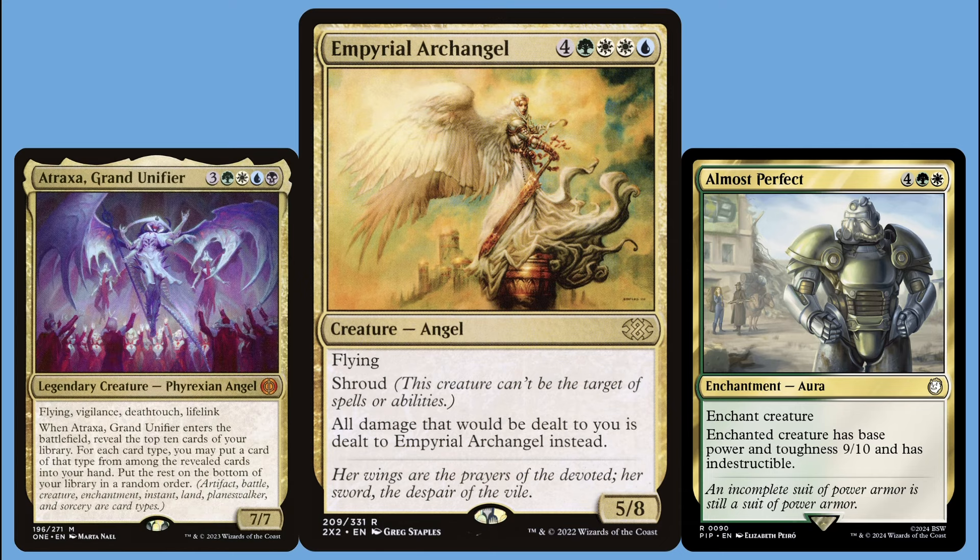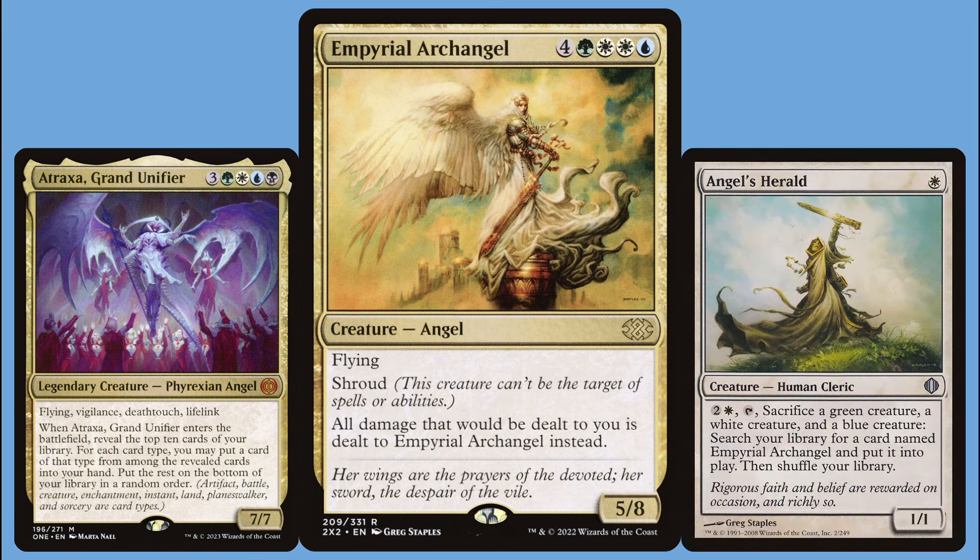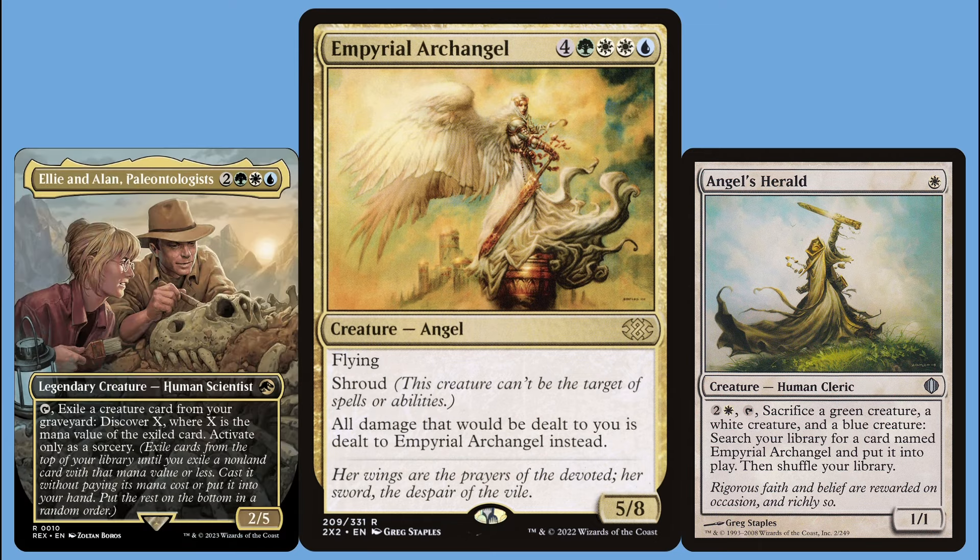As far as commanders go, I think of Atraxa Grand Unifier — you're in all the colors you need, it can help you find your combo pieces, and your commander is also an angel. Another thing to consider is that Angel's Herald is a one mana 1/1 that can tutor Imperial Archangel right onto the battlefield. So if we can tutor up Angel's Herald, we can sacrifice creatures to get the Archangel out even sooner. To that end, I think the best candidate is Ellie and Alan, Paleontologists — they let you exile a one-drop from your graveyard to flip until you hit another one-drop and put it onto the battlefield for free, which can help find your Herald.